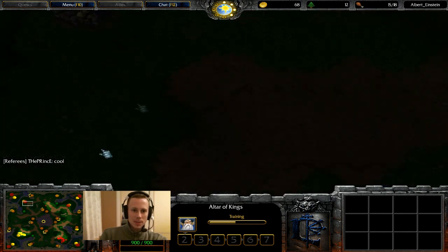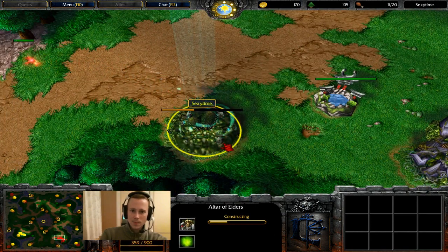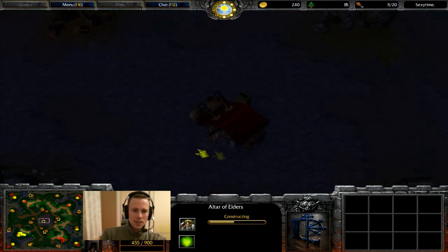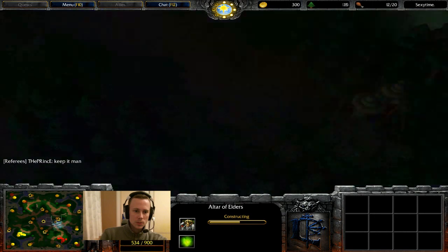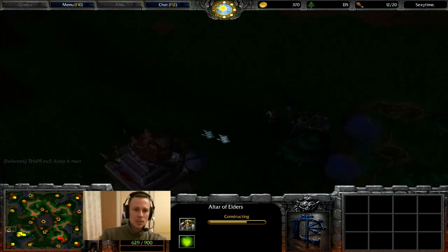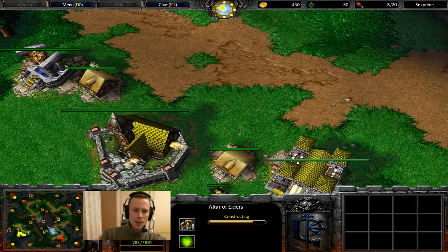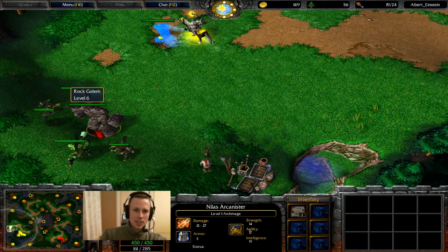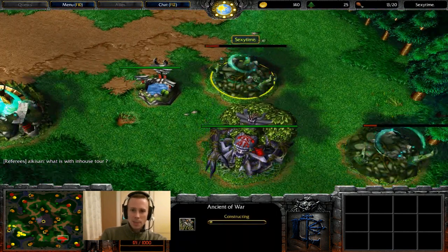If Sexy Time spawns at the top left, it means his hero would have the quickest path to this Goblin Laboratory. It looks like he might be going neutral hero, coming from the middle — so there's no single quickest spawn point. But because the hero is coming from the middle, it's actually a tiny bit quicker to reach this Goblin Laboratory. I'm curious to see what the hero is going to be — I'm guessing the Panda, but it could be a Beastmaster as well.